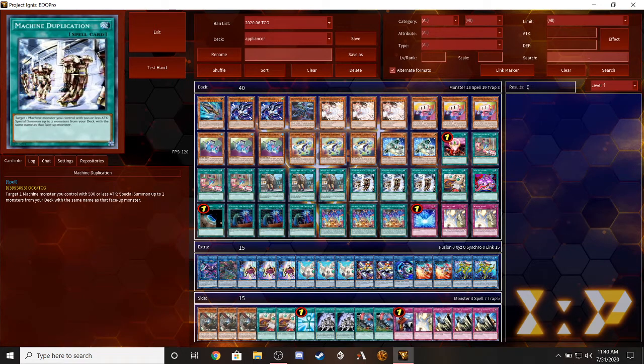Next up, three copies of Machine Duplication. This card really needs a reprint because they're really expensive right now - like five dollars each. You can tribute one machine monster you control with 500 attack or less and special summon two monsters with the same name from your deck. This is one of the more staple cards in the deck because all the Appliances are machines, which is really nice. People might think of combining this with Cyber Dragons, but in my opinion it won't work as well.